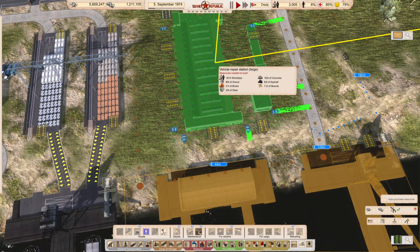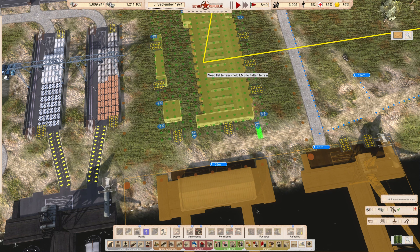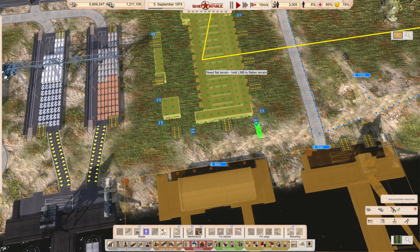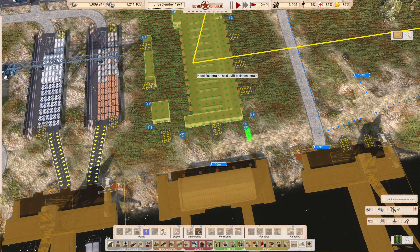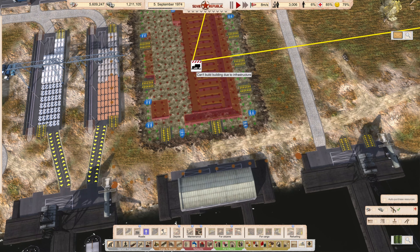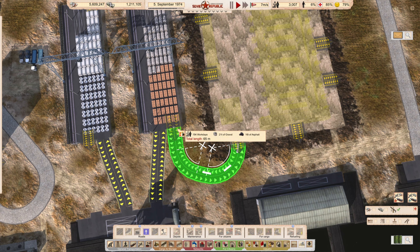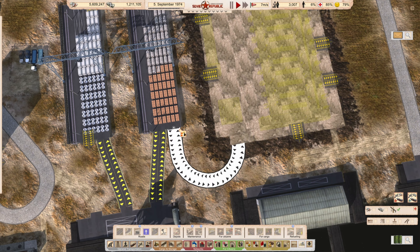I also want to connect the storage here to it. Do these two or three buildings get covered? Yes, they can. But the problem with these storages is they are on the wrong side — I need steel here, not there.